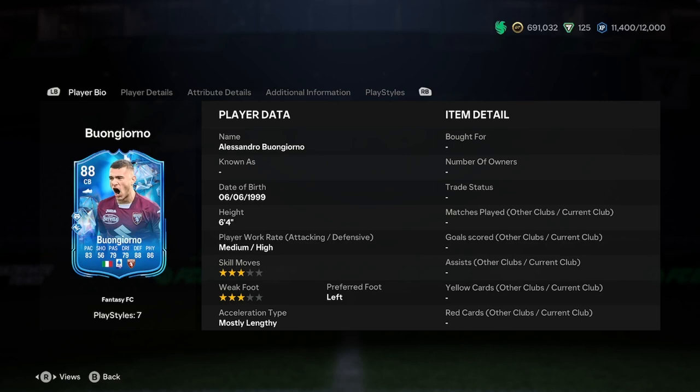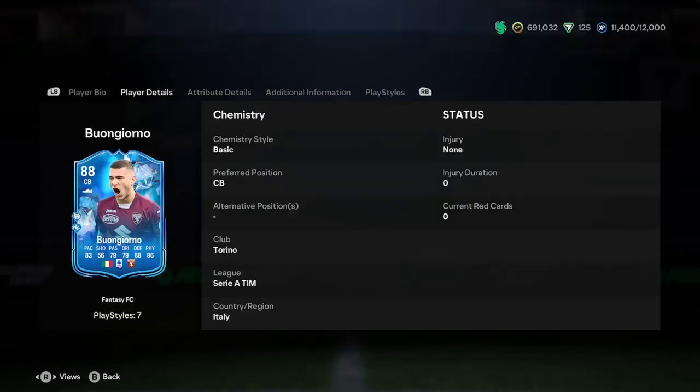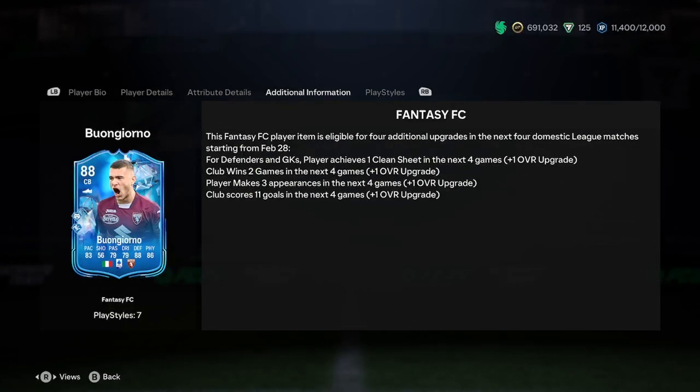Hello, it's Adele. We're doing a player analysis on the new Alessandro Perugonio. We're going to be having a look through this card. What we do with these fantasies is we're going to have a look and see how much we think he's going to get upgraded.